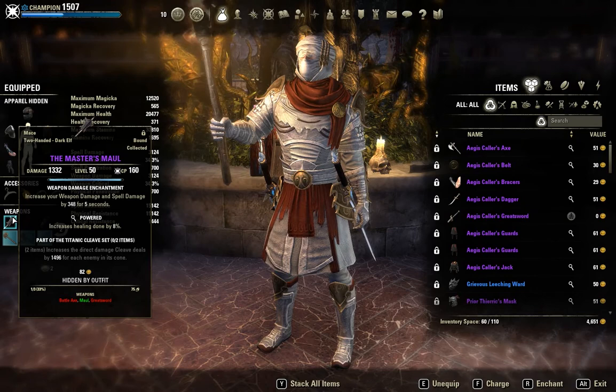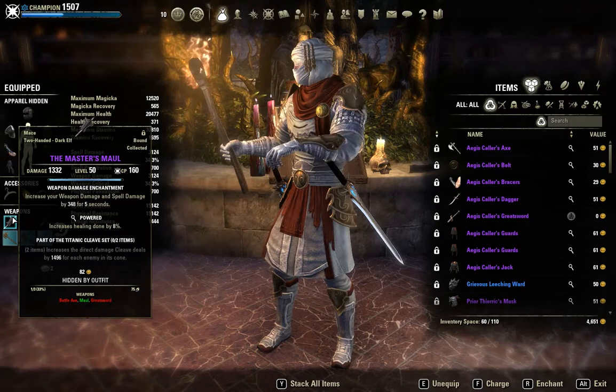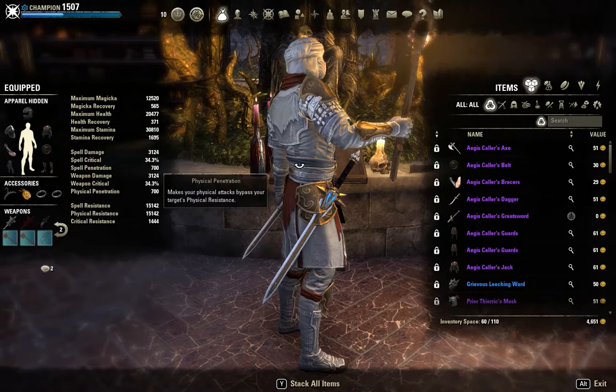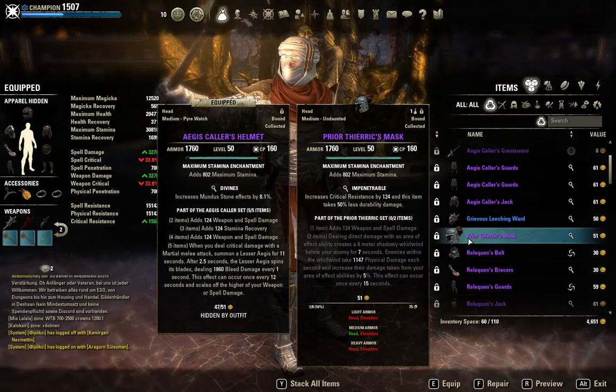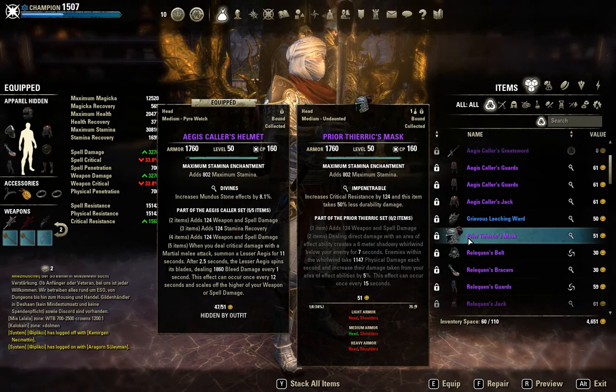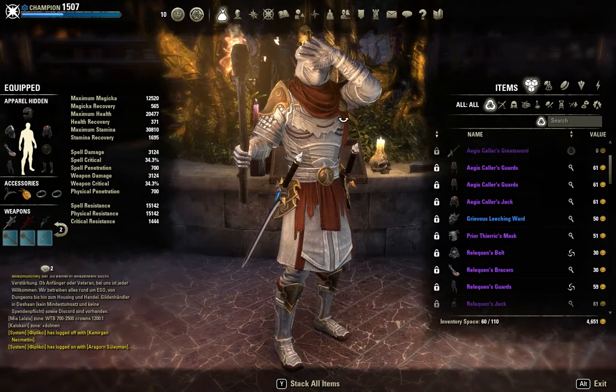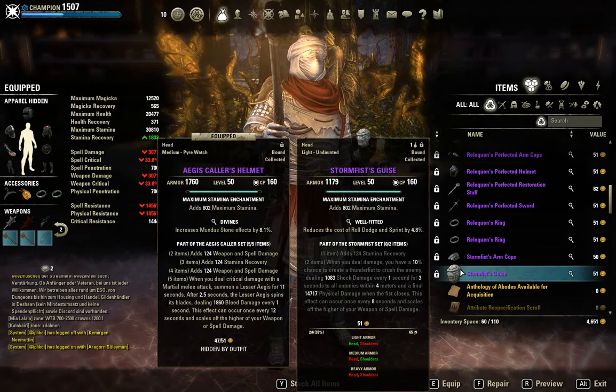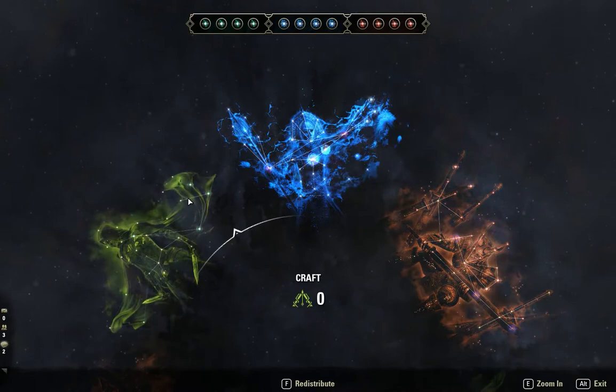I only got the Powered trait because I'm too lazy to transmute it to Infused, but if you want a little more damage you can go Infused. As I said, it's a role-playing build — stats don't matter, we're here for the visuals and the wind effect. If you don't want to use Asylum weapons or a two-hander, you can always slot the Pyre Theeric monster set, which summons a shadowy whirlwind. Or you can slot Stormfist — since we're already summoning a Storm Atronach, why not have a Stormfist as well.